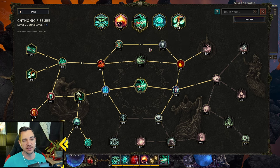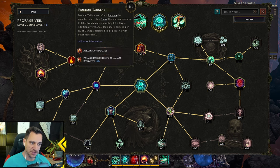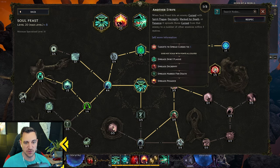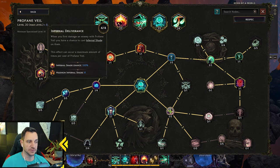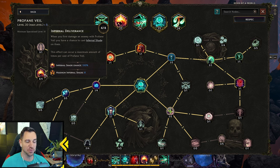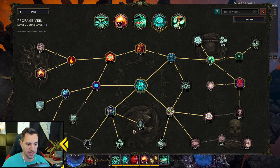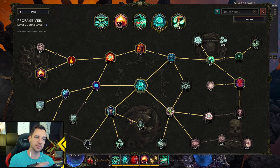For Profane Veil, the key thing is the node that turns it into fire — that's all. This is the Penance curse I talked about earlier; it's what gets spread from Soul Feast. If you don't go for Penance you can remove that. What you absolutely need is Infernal Deliverance: when you first damage an enemy with Profane Veil you have a chance to cast Infernal Shade, and the chance is 100 percent if you max it out. So eight shades on them max — they all explode. That's a massive amount of damage and your biggest damage dealer. Profane Veil is on cooldown a lot though.